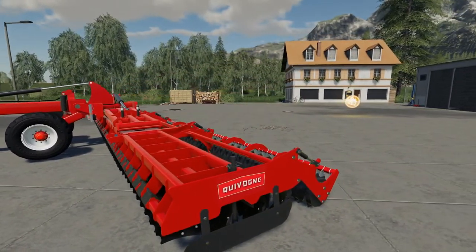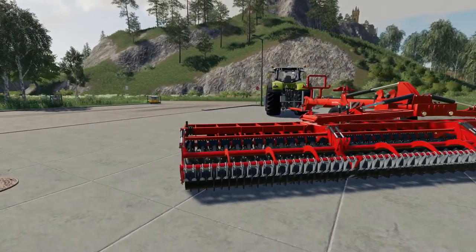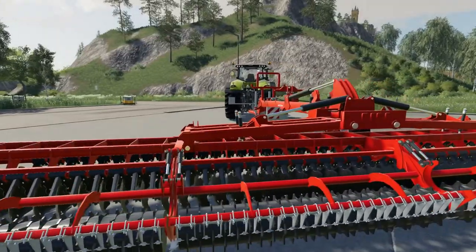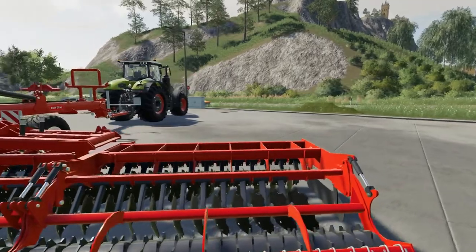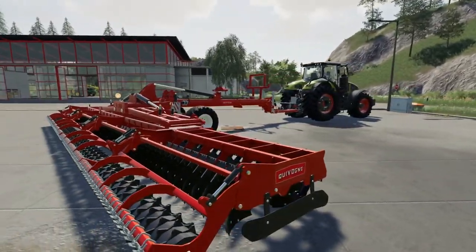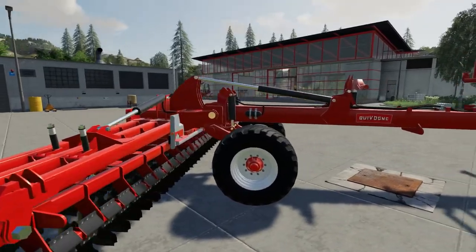The disc unit itself has two rows of discs with a spiked tooth packer on the back. It needs 380 horsepower, so we've got the Axion 960 here with 445 — that should do the job nicely.